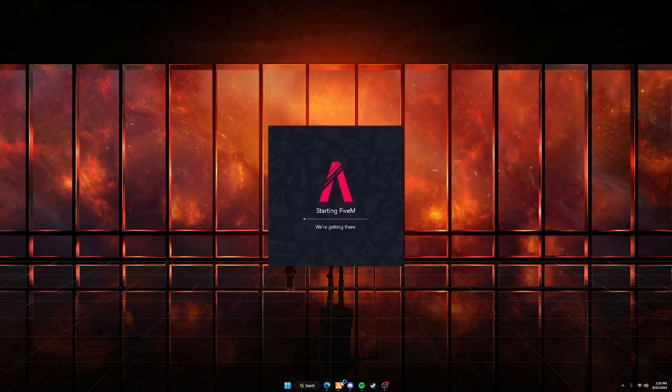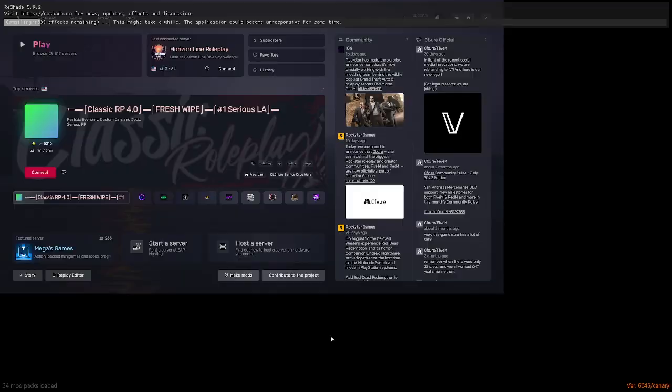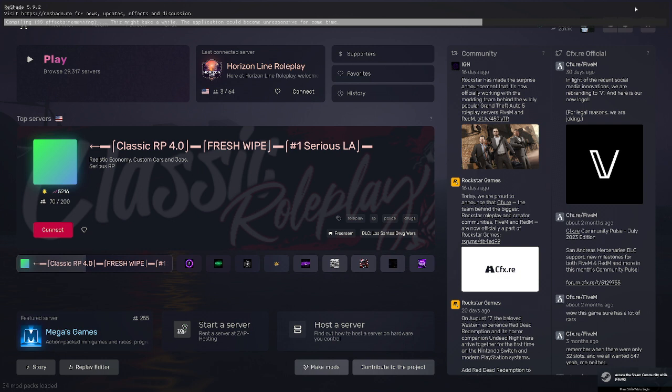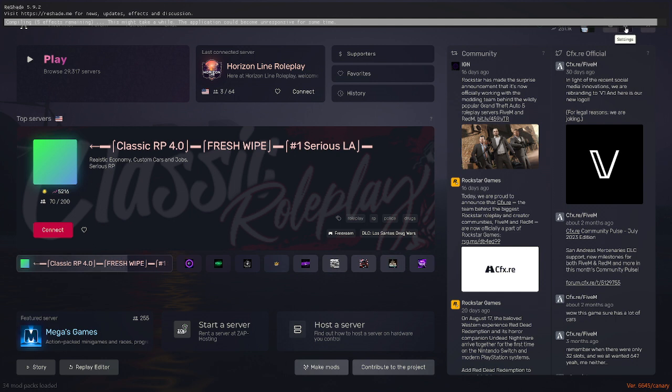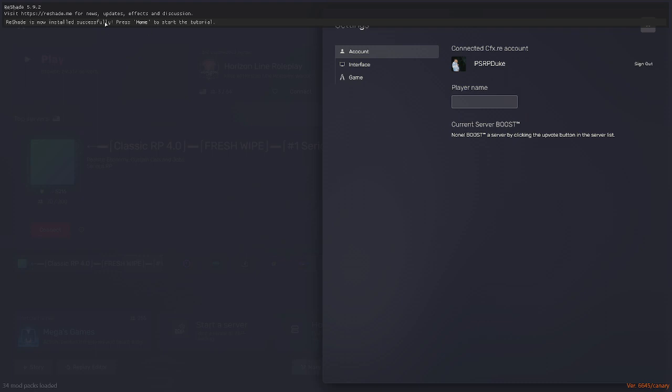Now open up your FiveM. It's going to take a little while since you just added new files to your game. Once it successfully loads up, you should see the Reshade loading indicator at the top. If you do not see this loading at the top, then you may need to change your game version. Wait for it to finish loading — and once it says it's done, that's how you know Reshade is installed successfully.